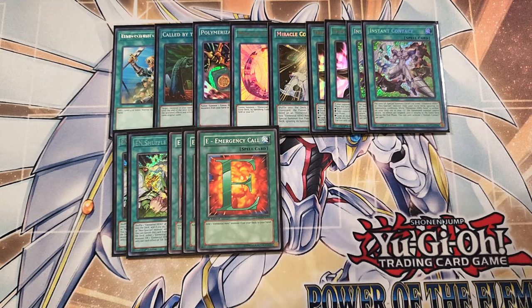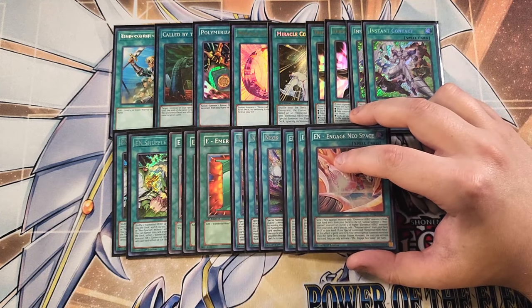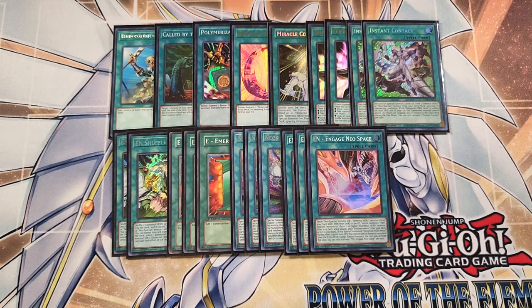We then play three copies of Neos Fusion. Neos Fusion is insane in this build to help us go in for our Neos fusion monsters. And then we play three copies of Engage Neospace. Engage Neospace is definitely a three-of and one of the most powerful cards in the entire deck — it lets you send a Neospatian monster and an Elemental Hero monster, one from your hand and one from your deck to the graveyard, to special summon a Neospatian monster or a level five or higher Elemental Hero monster from your deck. And if you do, add Polymerization from your deck or graveyard to your hand. If you special summon Elemental Hero Neos by this effect, it gains a thousand attack points, but you cannot special summon monsters from the extra deck except fusion monsters that turn. This card is amazing because you can send cards like Shadow Mist to the graveyard to get an additional search, or summon off cards like Spirit of Neos for even more searches.